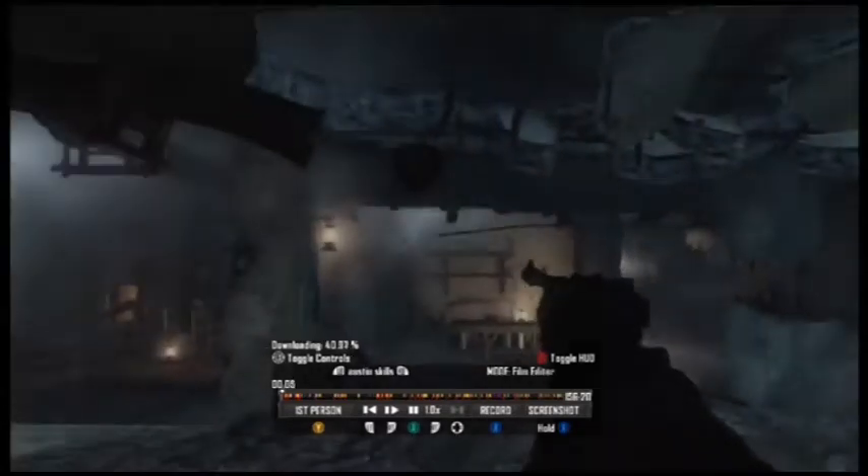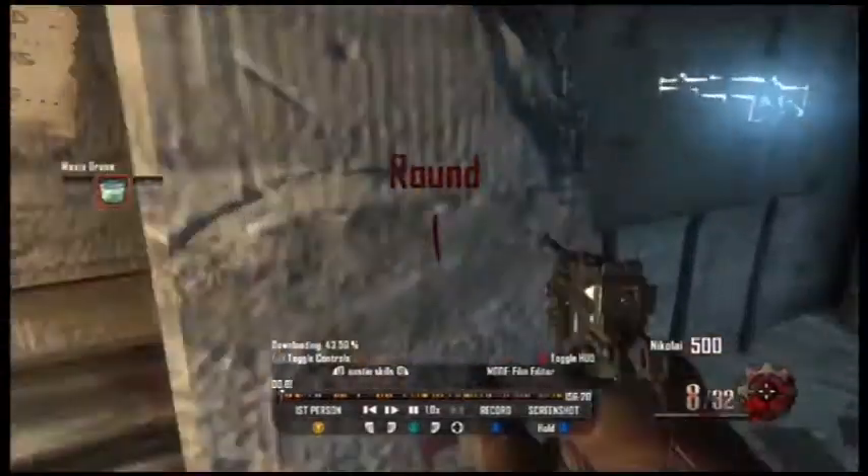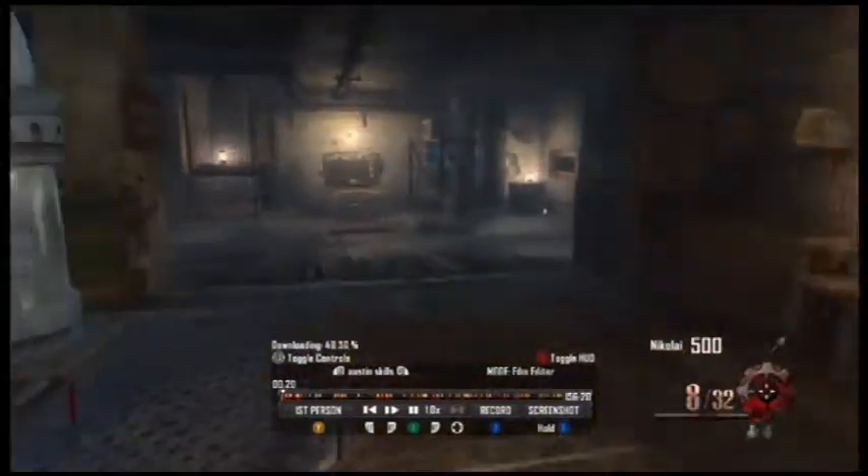Hello guys, welcome to another video covering Color Backup 2. What you do here is get the maximum stone piece, get a shovel, turn on the audio log, and then wait for some zombies to spawn.